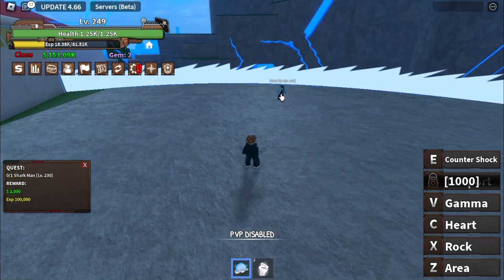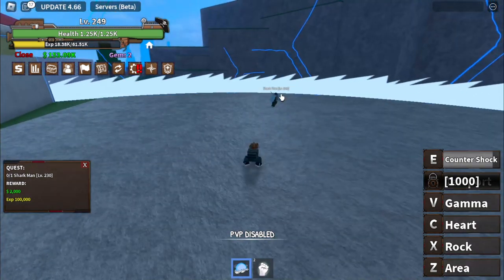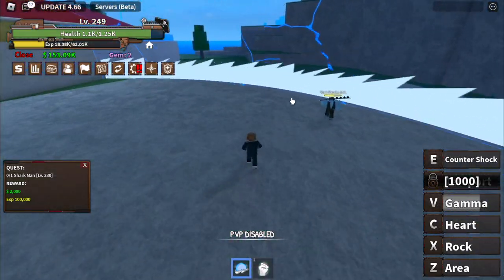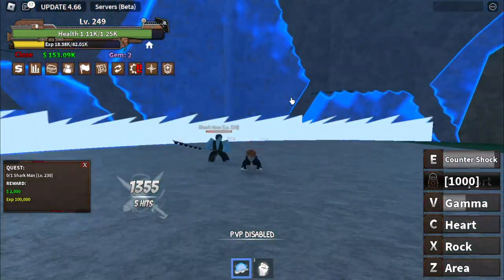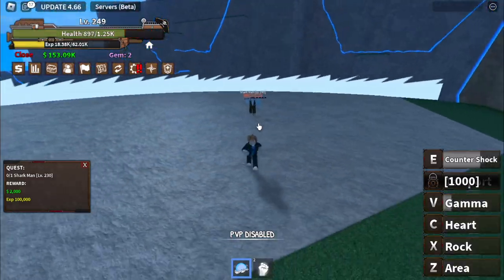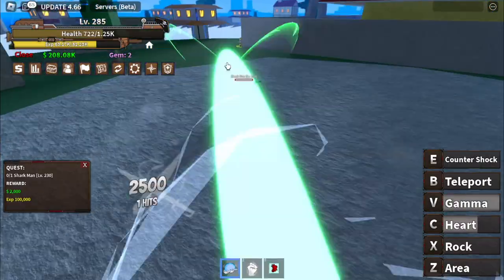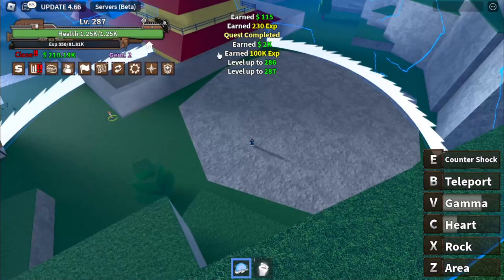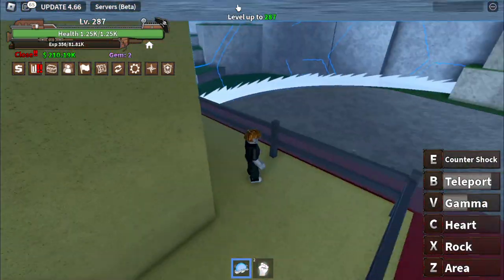E skill: Counter Shock. You need to be near your enemy, and this skill will also stun your enemy. So if you know how to use this properly, just comment it in the comment section. See that stun! We will also unlock the final skill here — the teleport, B skill. You can teleport anywhere as long as it's inside the area.